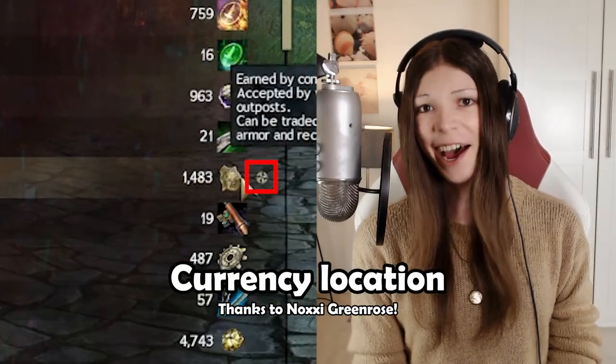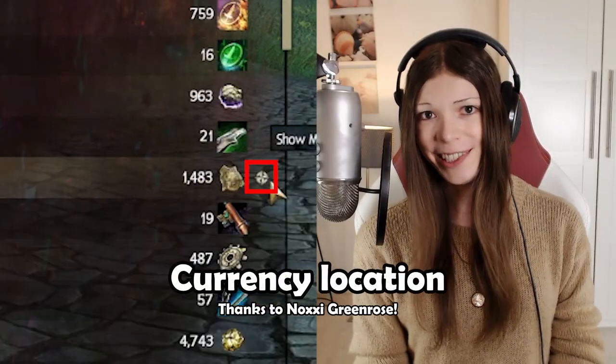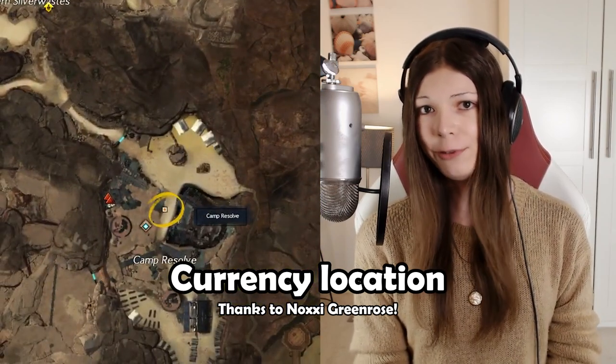In the wallet menu, there is sometimes a tiny little button to the right of a currency. If you press this button, the game will show you where in the world you can get it.